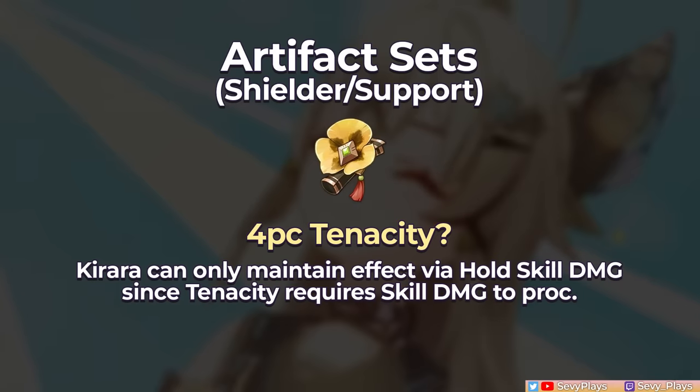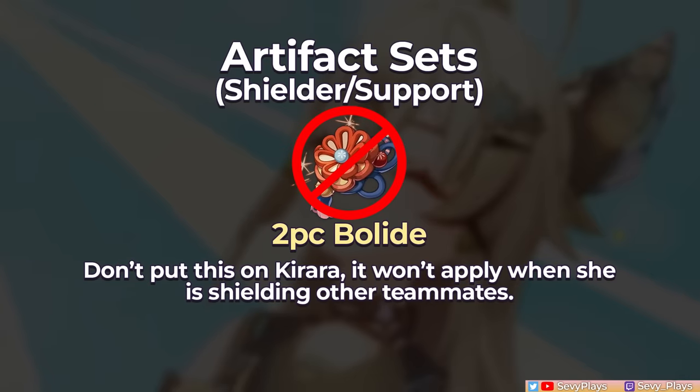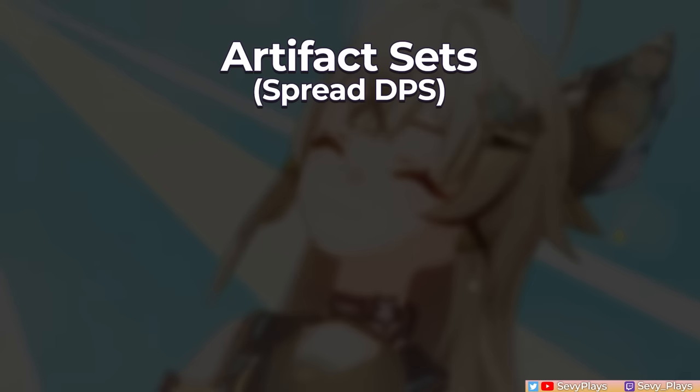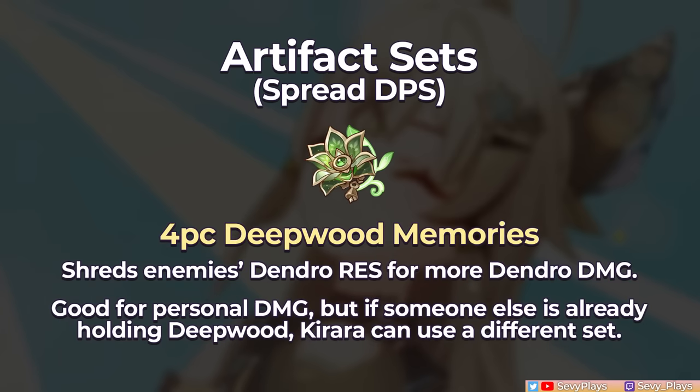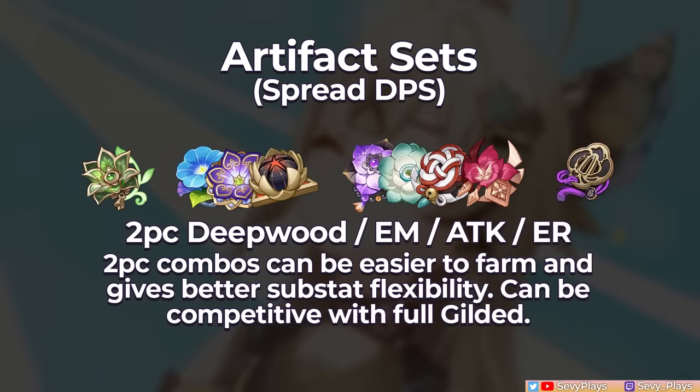The 4-piece Tenacity is not recommended: the only way she can keep up the effect is through hold skill damage, but from off-field she has no consistent way to refresh it, and the buff only lasts 3 seconds per proc for very bad uptime. Also note the 2-piece Retracing Bolide's Shield Strength bonus will not apply when Kirara is shielding other teammates. For a spread DPS build, if no one else is using Deepwood use it on Kirara as the resistance shred is very valuable. If another unit covers Deepwood, the 4-piece Gilded Dreams is your next best option for EM and attack, though 2-piece combos of Deepwood, EM, attack, and ER sets with great substats can be very competitive.